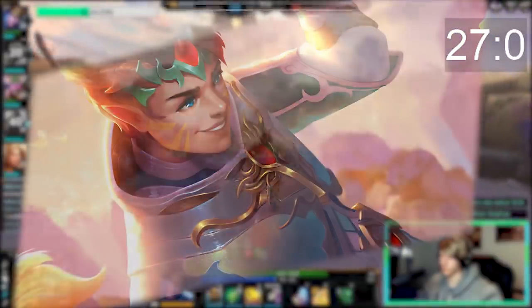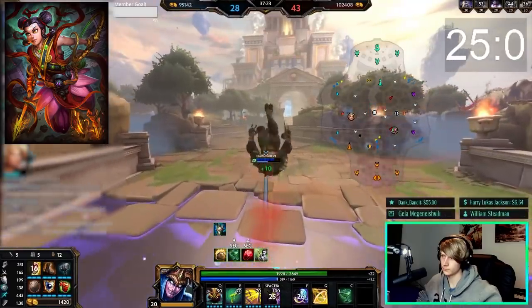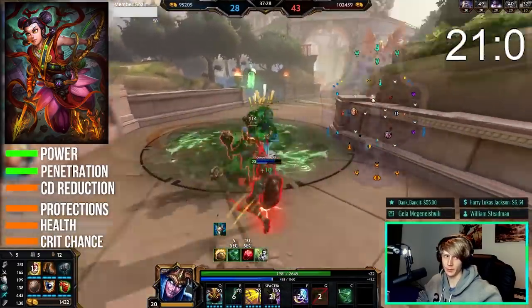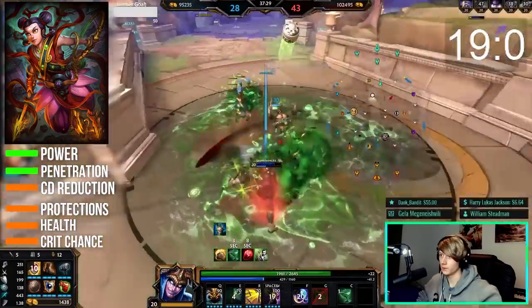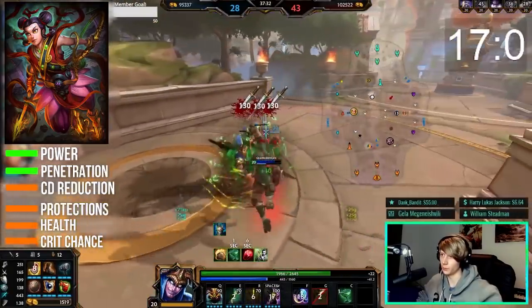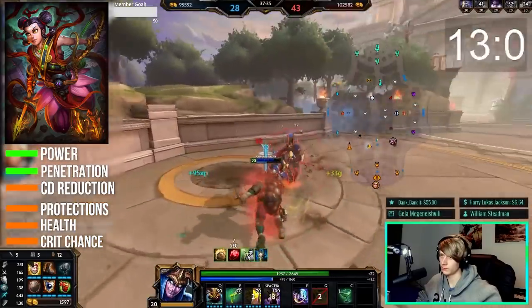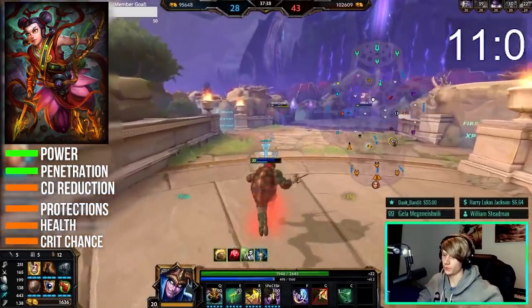Ne Zha is a mostly ability-focused assassin who's strong throughout the entire game. He uses a wide variety of stats with power and penetration being his best ones, but cooldown reduction, defense, and even crit can be useful depending on the role he's in. Make sure to keep beads for his ultimate — it's cleansable on reaction if you're fast enough — and spread out to not get hit by his ring multiple times.